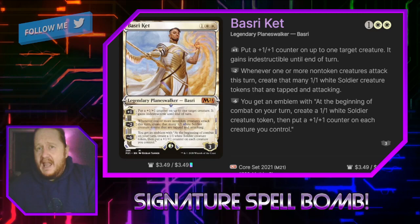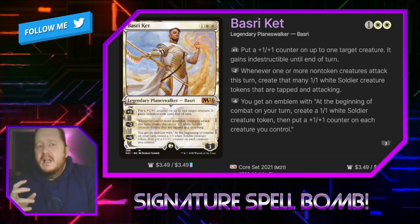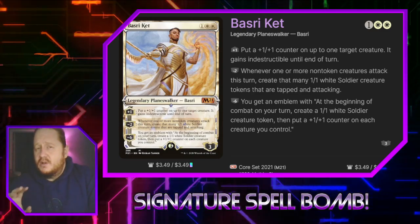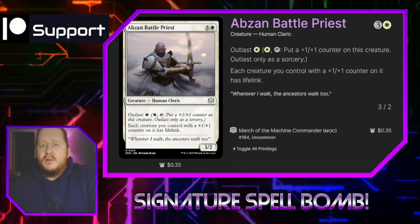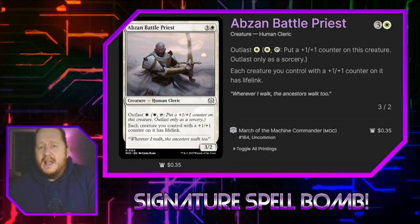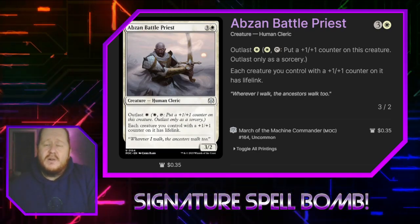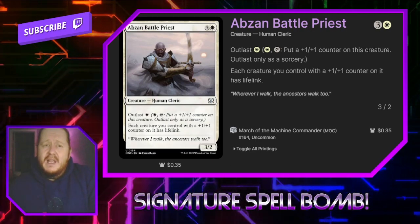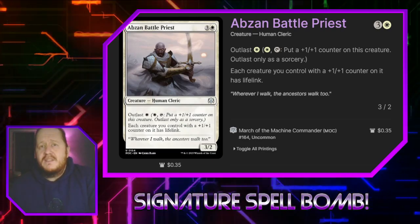Because we want to be able to recast Elspeth and her signature spell over and over again, I made sure I'm running plenty of ramp in white. You're going to see a lot of white ramp and card draw in the deck tech. Asban Battle Priest costs three and a white, has Outlast so he lets us put +1/+1 counters on him, and he gives our other creatures with +1/+1 counters on them lifelink. Being able to buy back some life is good in Oathbreaker — sometimes that's the little bit extra you need to outpace opponents.